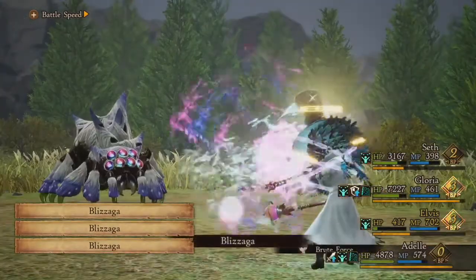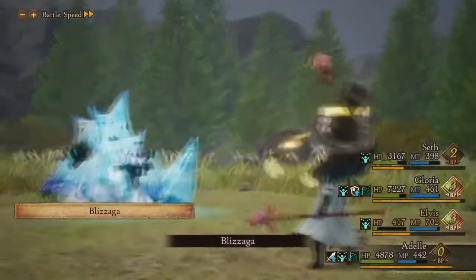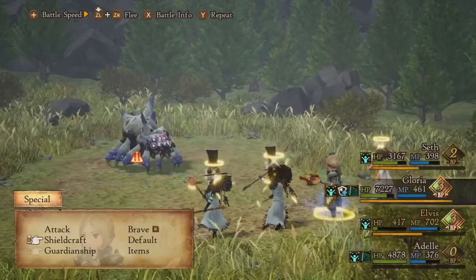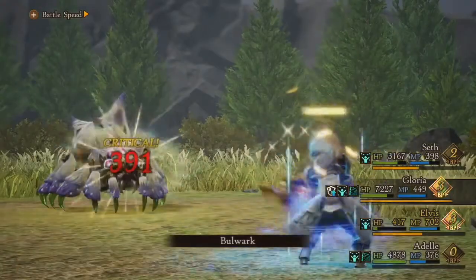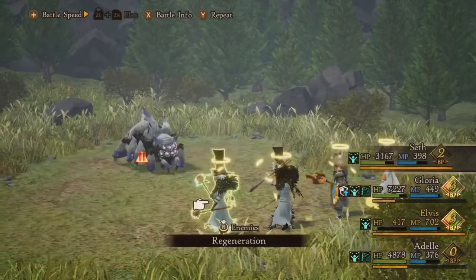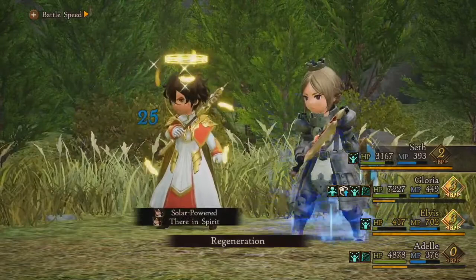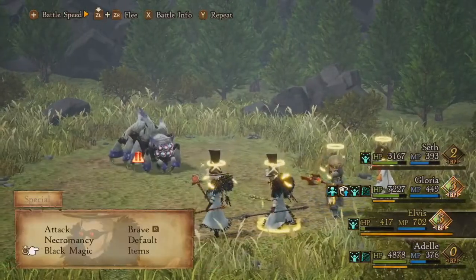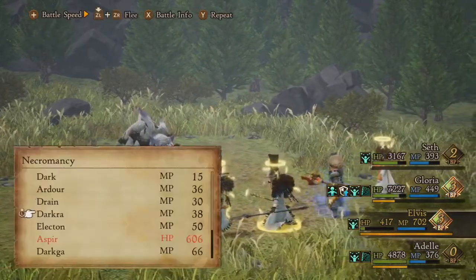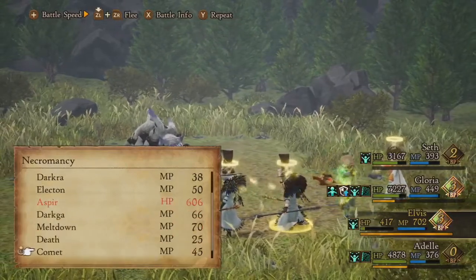I'm going to pour all that BP into Blizzagas, and as you can see — yes, the boss is vulnerable to Water — we're doing about 5,000 damage here. The Arcanist has the highest magical attack stat out of the different casters, so if you're looking for raw magic attack, the Arcanist is a great choice. To further increase that damage you can dual wield — you get the dual wield specialty from the Phantom class, the Assassin. I actually have a lance on Elvis there because it increases magical attack more than some of my staffs, so I'm happy to dual wield that.